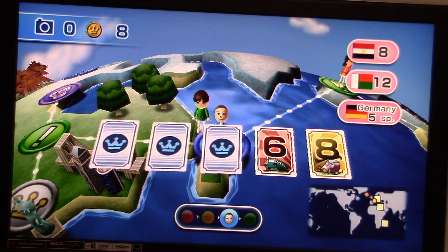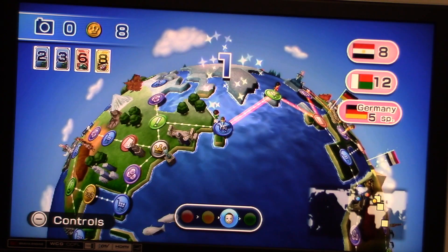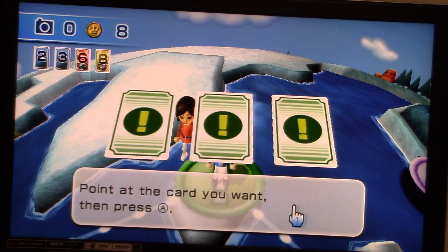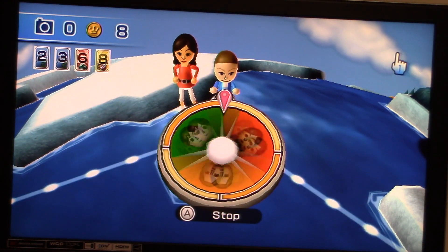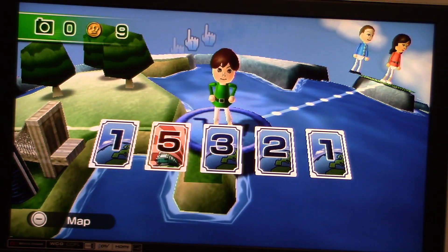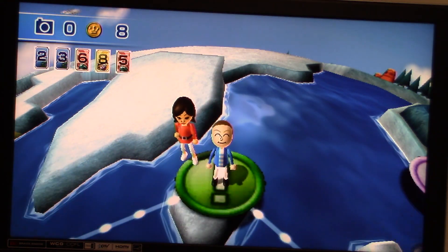Over to me — I'm going to choose this card, a move-one card. Let's go right here, and I land on a surprise. What are we going to get? I'll go with the one in the middle — Car Grabber! We get to take one card from a random opponent. We're going to take a card from Emily. I'll take your five train card, please. That five train card is mine now.